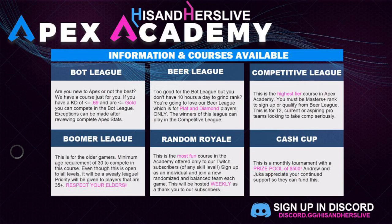Bot league is exactly what it sounds like — if you're newer to Apex or maybe not very good and have a 0.69 or lower KD, you can play in our bot league. Beer league is for the intermediate level gamers. It's one of our most popular events, for plat or diamond ranked players with around a one or maybe a two KD.